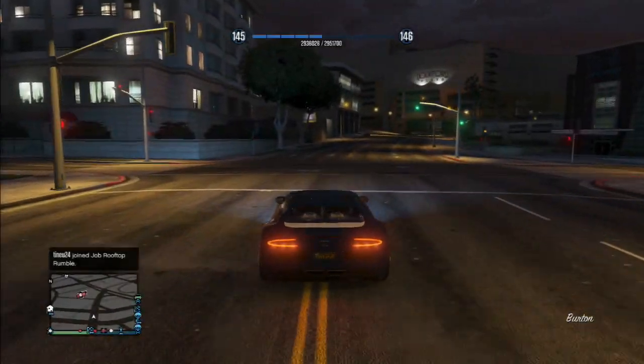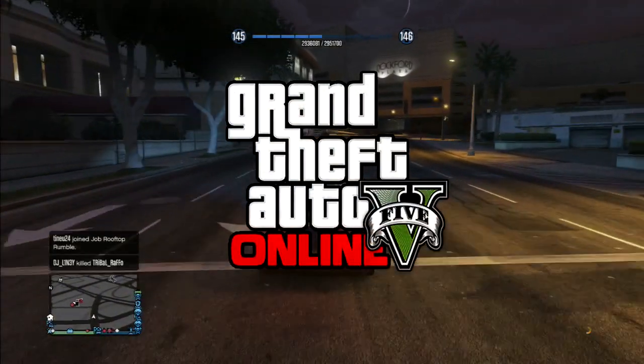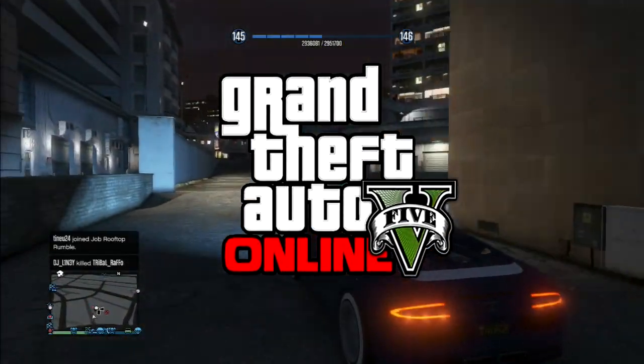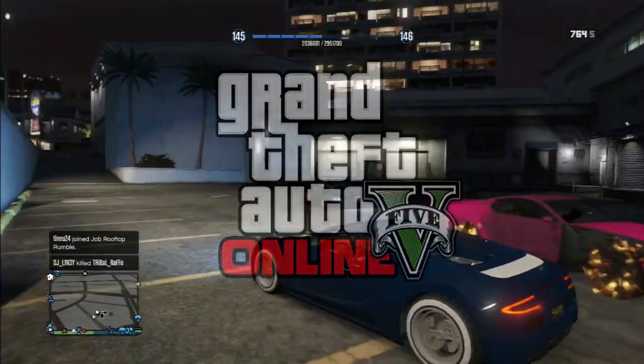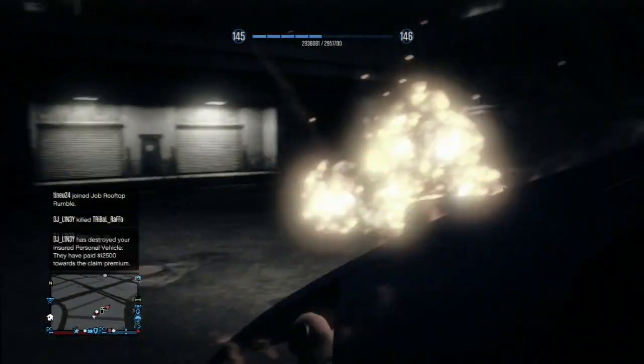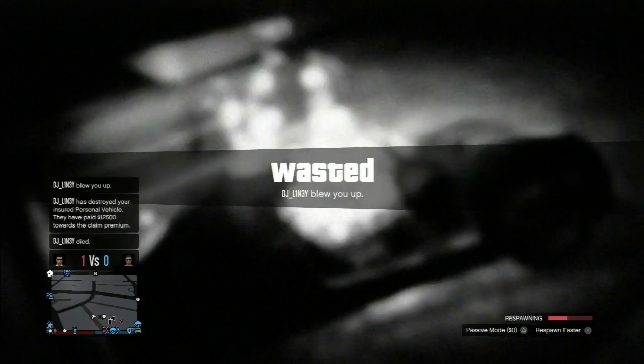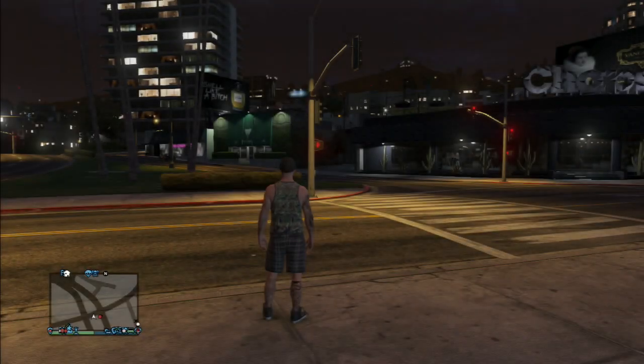Hey, what's up everybody? It's Quick Timing here and welcome back to my YouTube channel. So today guys, I'm going to show you the new single-player to multiplayer glitch. This pretty much allows you guys to get any vehicle from single-player all the way over to multiplayer. And then once it's in multiplayer you can do pretty much whatever you want with it — whether you want to insure it, put it in your garage, sell it, whatever you want to do with it. It's entirely up to you from then on out.